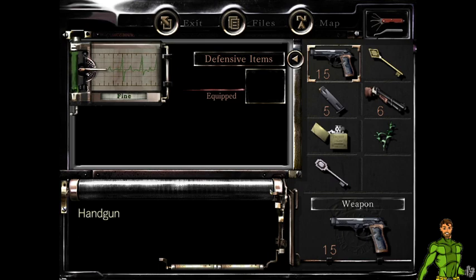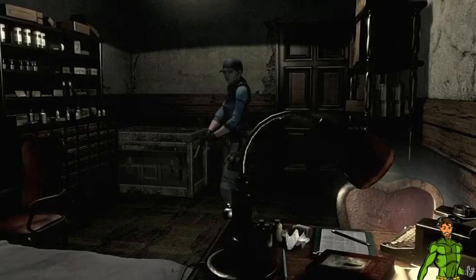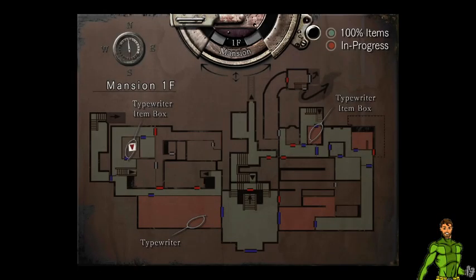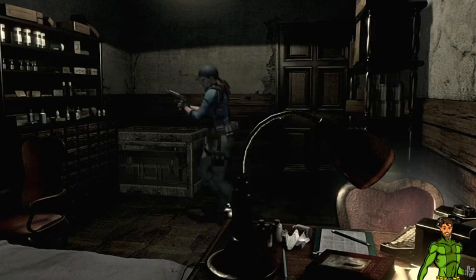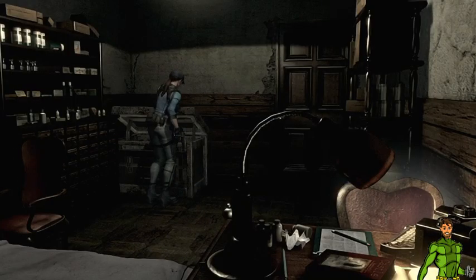Let's see what we have — two keys. There's a locked door there, not sure what I need to open it. Let's just check how long this stream is. I'm just going to save and we're going to continue this another time. We did some okay progress so I think this is a good place to save.